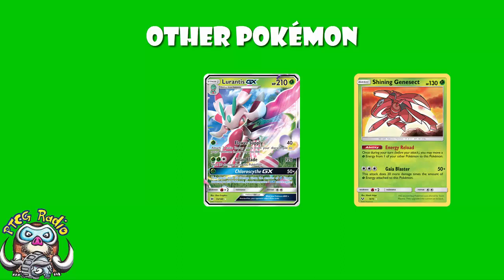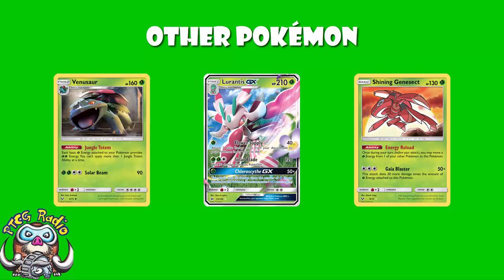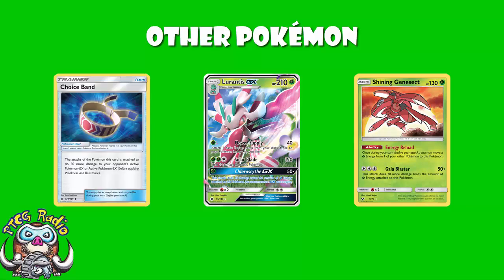Let's say you get two energy on a Lurantis. Well, Chloroscythe GX, assuming there's a Venusaur in play, now counts as four basic energy on your Lurantis, which means you're doing 200 damage — that's a lot. It should be noted that there are no Choice Band in this particular list. A lot of that is just because these Pokémon, Shining Genesect especially, accelerate damage by getting more energy, so you don't really need Choice Band — you can just get more energy on there instead.